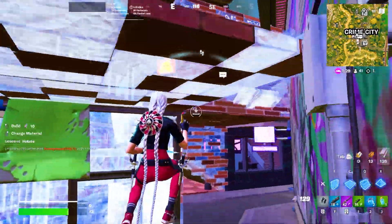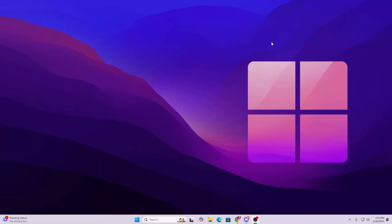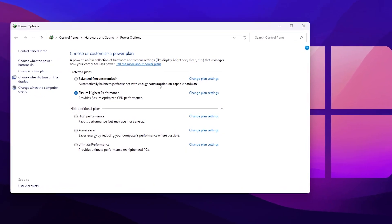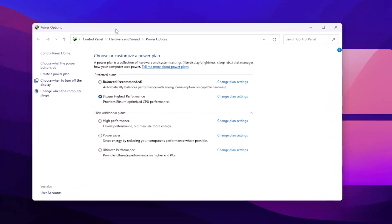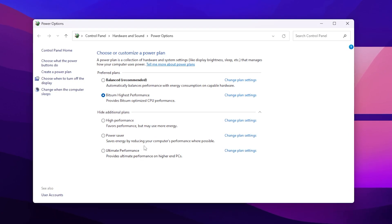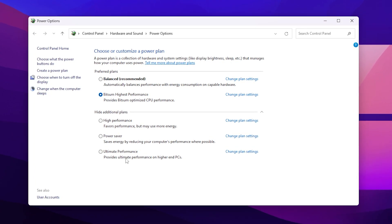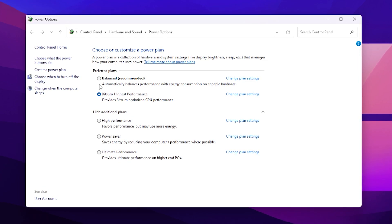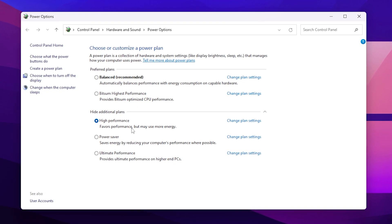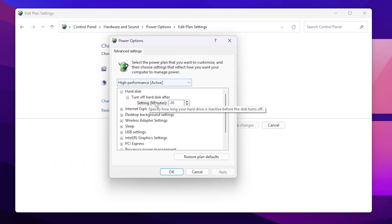In the next step we are going to optimize our Windows Power Plan settings. Go to Windows search, search for 'power,' and open the Choose a Power Plan window. Select the High Performance power plan by default. If you need even higher performance or Ultimate Performance, you can watch the video on my YouTube channel on how to create the best power plan. Once selected, go to Change Plan Settings, then Change Advanced Power Settings.